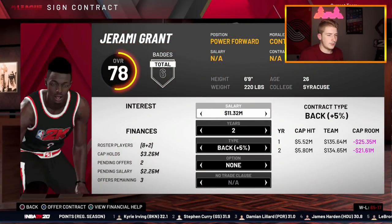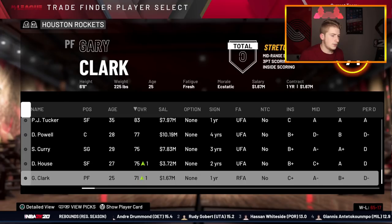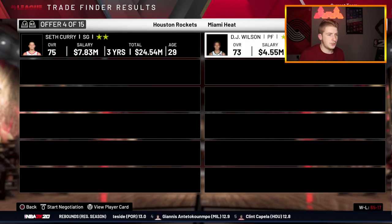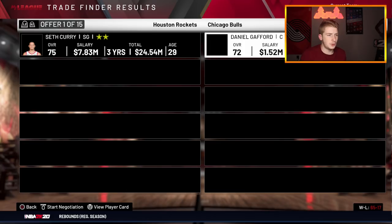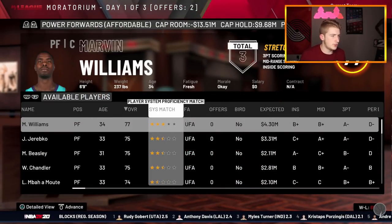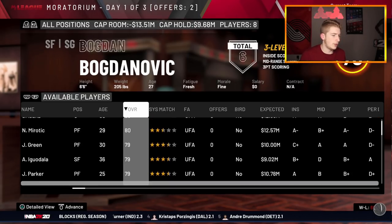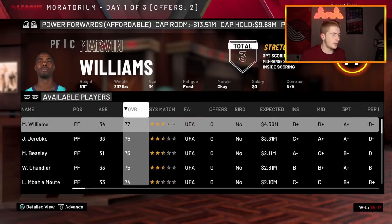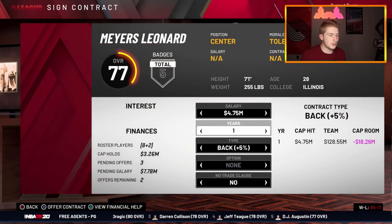We're not going to be able to afford Jeremy Grant. I really wanted him — that's the one player I really wanted. I'm going to have to trade somebody. Do I trade Seth Curry? I might trade for a cheaper shooter instead. We're going to take the cap space and ship Seth Curry off. Can we afford Jeremy Grant now? Still can't afford him. I just shipped off Seth Curry for literally no reason. Myers Leonard is literally about to be my starting power forward — that's how this video is going.